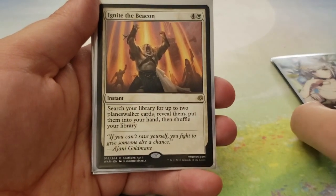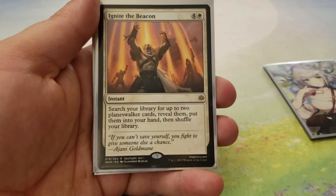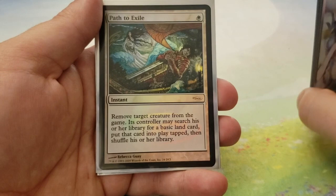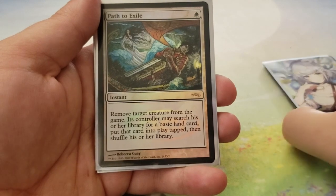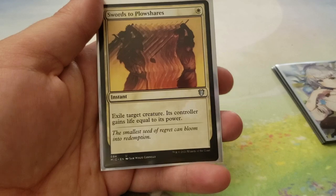Next up, we have Ignite the Beacon for 4 and a white — search your library for up to 2 Planeswalker cards, reveal them, put them into your hand, then shuffle. It's just a tutor, but it's a pretty big tutor. Path to Exile for 1 white — remove target creature from the game, its controller may search for a basic land. And then finally, Swords to Plowshares — exile target creature, its controller gains life equal to its power.